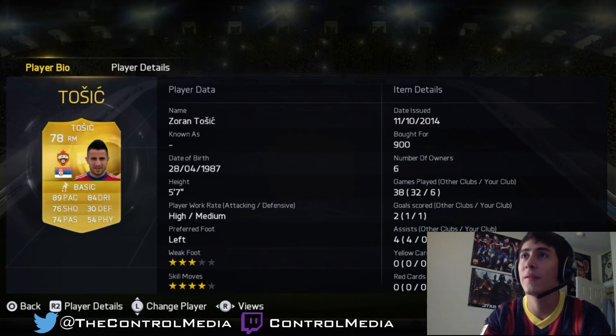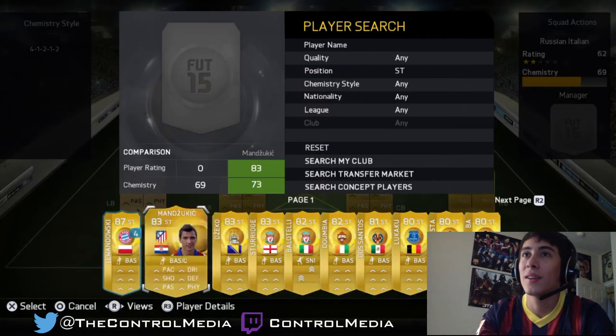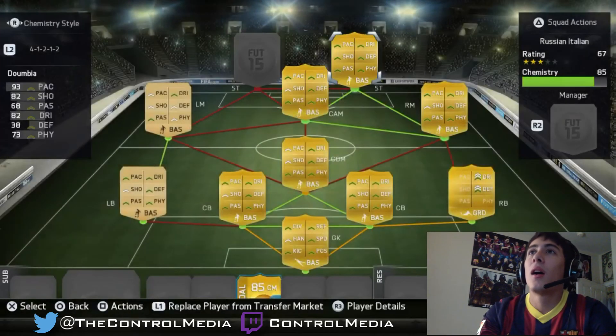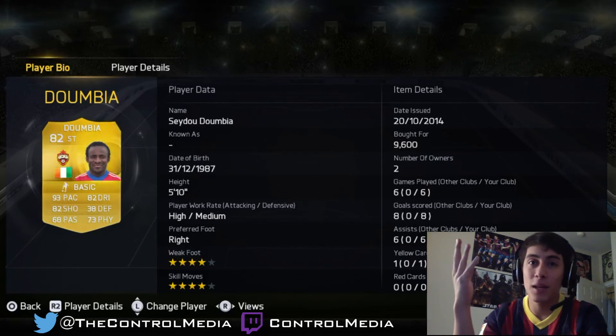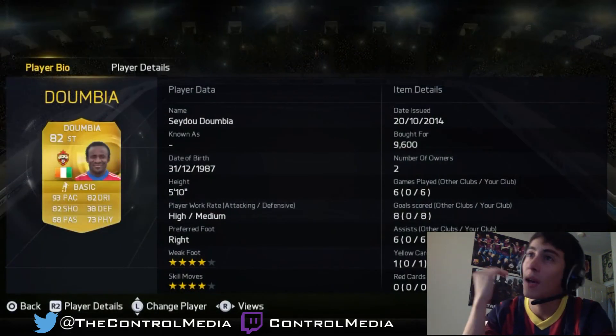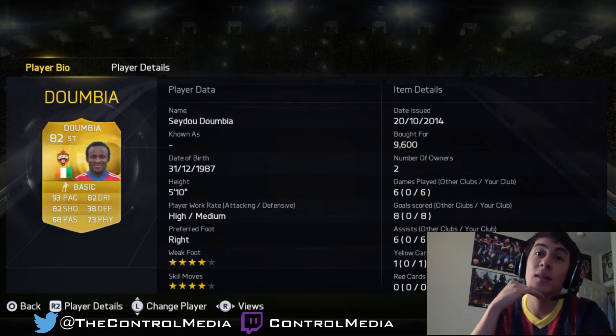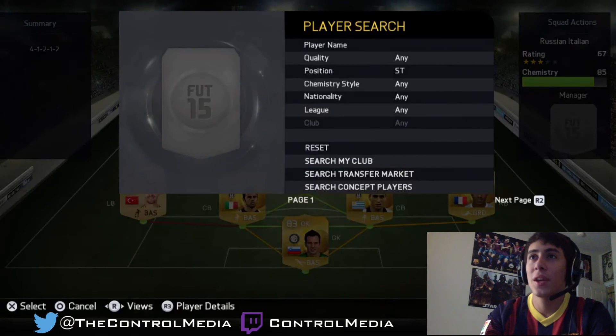Our strikers are the main attraction on this squad. On one side we have Sadio Dumbia, linking up with Tosic and Musa. This guy is a beast — 93 pace, 82 shooting, 82 dribbling, four-star weak foot, four-star skill moves, high-medium work rate. He's played six games with eight goals and eight assists, so he's definitely worth considering — an absolute monster.